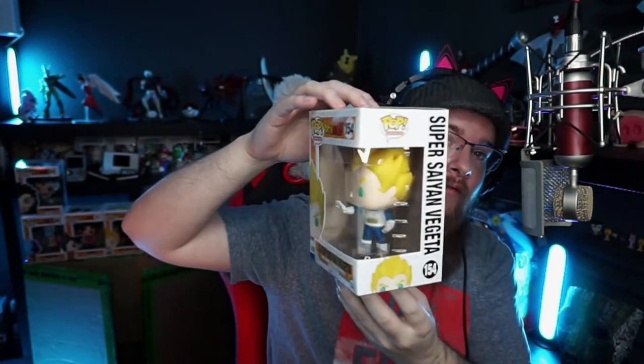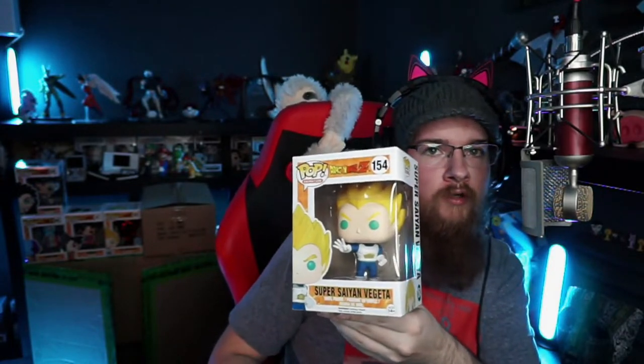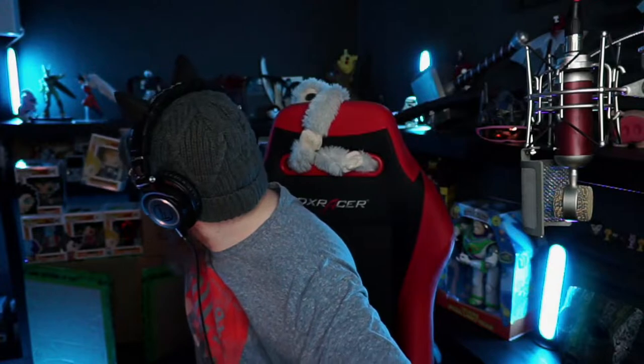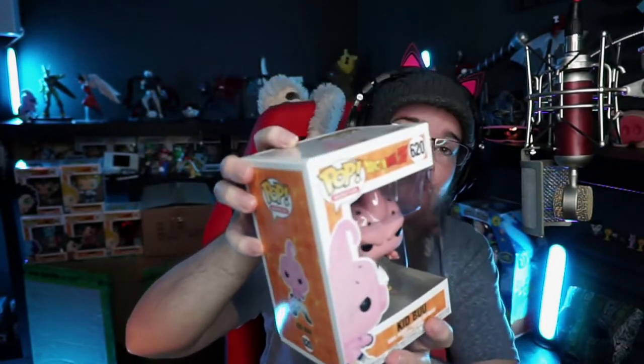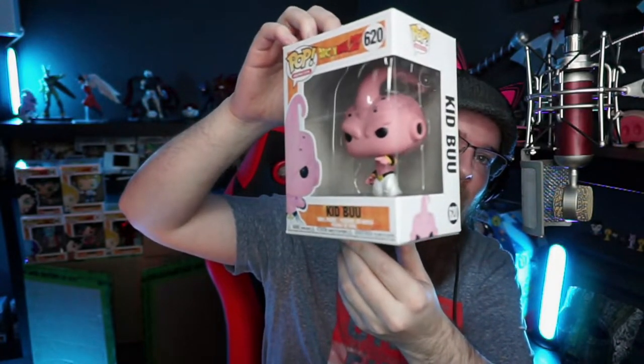Nice — this is actually the normal Vegeta for once! I didn't have this one yet, so that's a happy addition to the collection. Cool looking pop, too bad the mold is used about five billion times. Super Saiyan Vegeta — I'm happy with that. The last one of box one: it's Kid Buu! One of my favorite Boos in the series. Really cool, didn't have this one yet either. Look at that little pointy finger — that's actually cute.